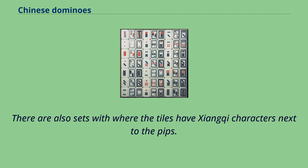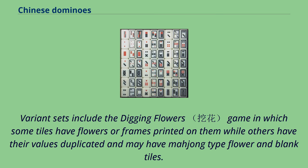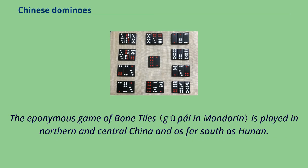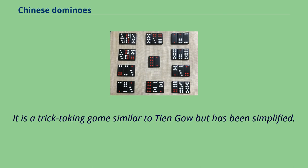There are also sets where the tiles have Xiangqi characters next to the pips. As Xiangqi also has 32 pieces, these dual-use sets can be used to play giog. Variant sets include the digging flowers game, in which some tiles have flowers or frames printed on them, while others have their values duplicated and may have mahjong-type flower and blank tiles. The eponymous game of bone tiles is played in northern and central China and as far south as Hunan, suggesting it became the default game played with dominoes in those regions.